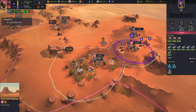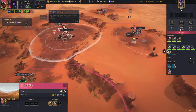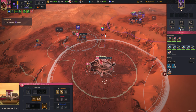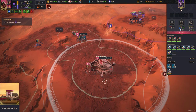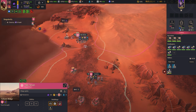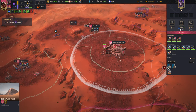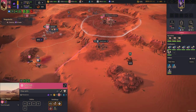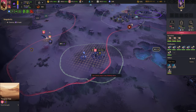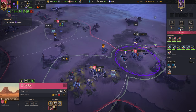I think we lost this one. I'm going to have to build a critical mass, I think. On the plus side, the economy is looking really good — plus 300. Money's not a problem. Let's really ramp up this manpower production. Authority is also looking pretty good.